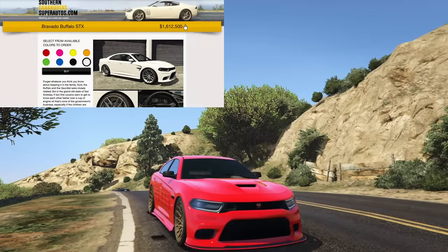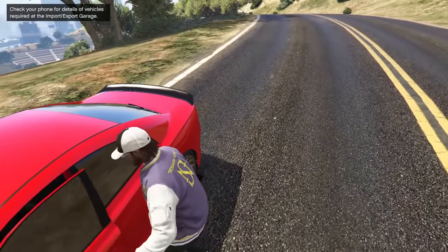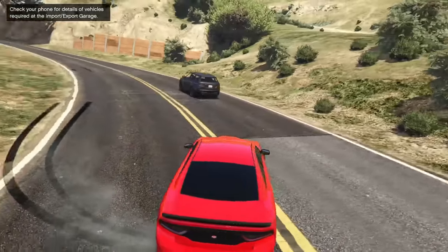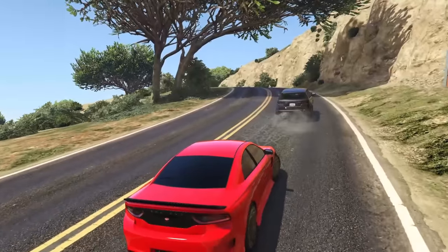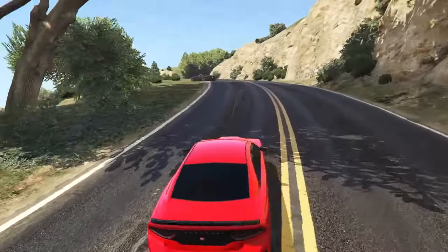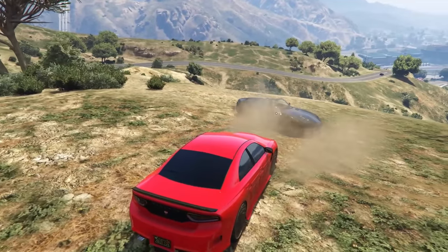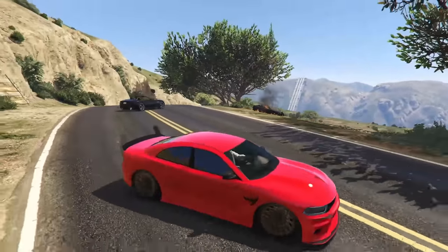At number three we have the Bravado Buffalo STX, coming in at $1.6 million or $2.1 million depending on whether you have the trade price. This is another first gen Imani Tech vehicle from the Contract DLC, taking four RPGs with bullet resistant windows, armor upgrade, front mounted machine guns, and oil slick proximity mine dropper. The STX is this high on the list because it has a relatively cheap trade price and is the fastest muscle car in GTA Online for circuit racing, meaning it'll be excellent in free mode too. It has a lot of customization options and is a very good looking car.